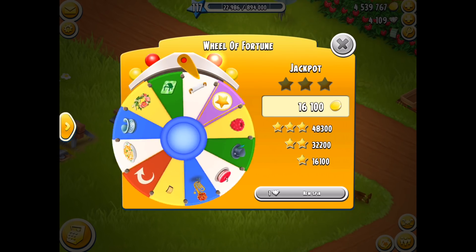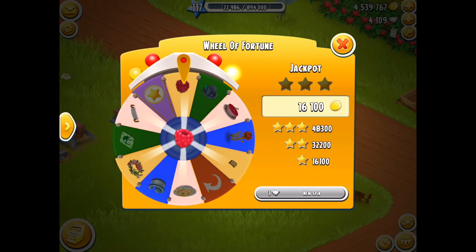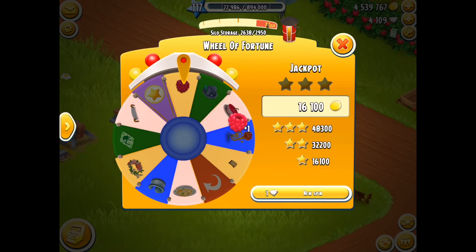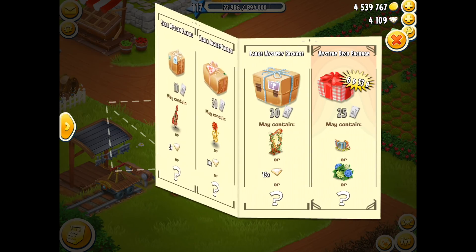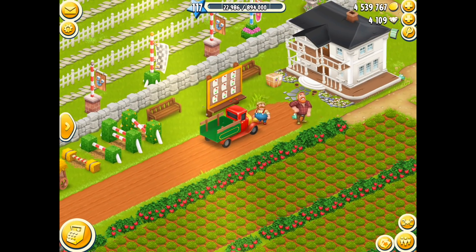You spin and around and around it goes, and it's going to stop on a wonderful decoration. Oh dear — I got a berry. Berry is not really what I want, but I can make a lot of beautiful items that I could sell, or just put it in the shop sale. Spinning that wheel of fortune every day gives you a chance to win a wonderful decoration. We've got a trellis fence, a wheel fence, a log path, a flower path, a blue flower path, and a flower log path.